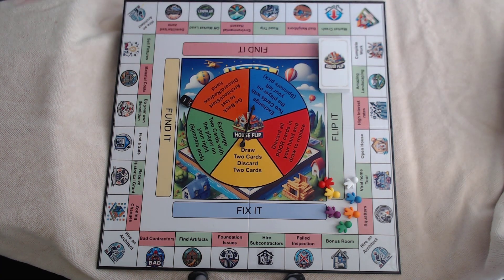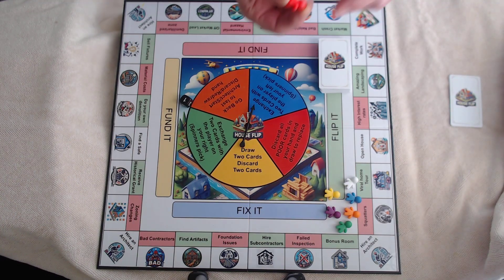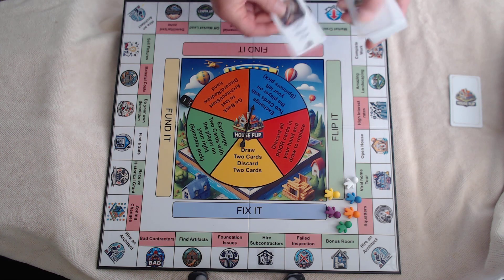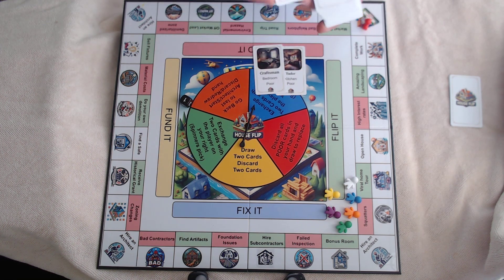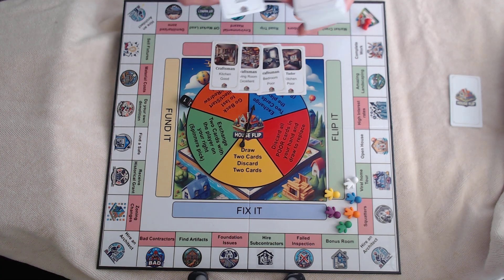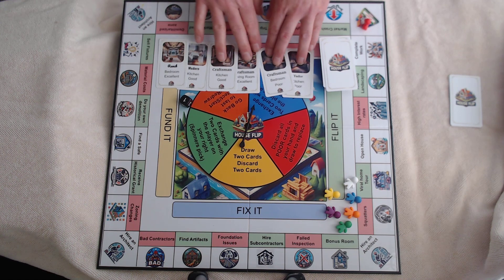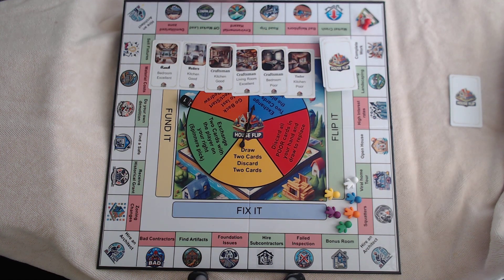So, how to play the game. First, you're going to pick one of your meeples — we'll pick a red meeple. He will be our house flipper, and we'll put him on the start icon. We'll start off with six cards: a Tudor, craftsman, another craftsman, a third craftsman, modern, and a ranch. You can see you have different house styles, and one of the decisions you're going to have to make is picking a house style almost on the get-go as you start collecting cards.